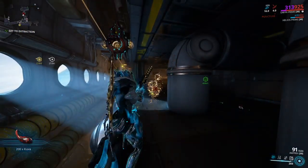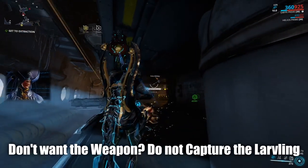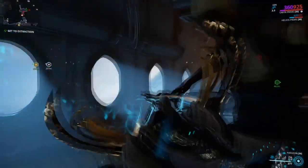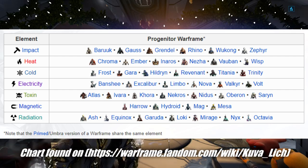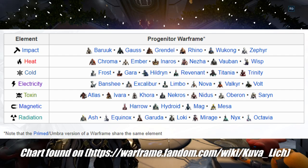When killing your Lich Larvaling, the weapon it gives you is random. So if you do not want that weapon, do not capture the Lich Larvaling — you can kill it and leave it alone. The Warframe you are using matters when killing the Larvaling, as Warframes will change the base element of the Kuva weapon. On screen is a chart showcasing which element you will get on your weapon when using a certain Warframe. Please keep in mind this could change in the future, so pause the video and read what you need to.